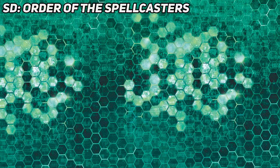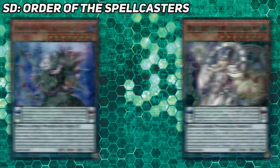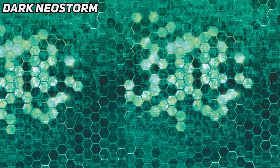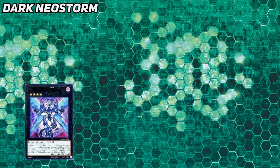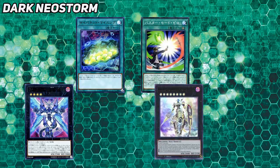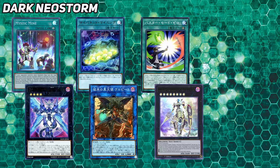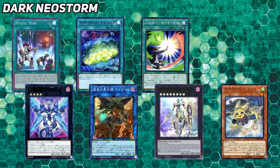We recently got Order of the Spellcasters as the new Structure Deck for Pendulum support, so all the Endymion cards aren't in the game either - so you're going to have to play Odd-Eyes, Pendulum Magicians, or Mythical Beasts if you want to play a Pendulum deck in this game. And finally, today we actually got Dark Neostorm released, so that makes sense why it isn't in the game - but that means things like Firewall Xyz Dragon, Cynet Mining, Assault Mode support, the new Orcus Xyz monster, Mystic Mine, and Cherubini, Evil Angel of the Burning Abyss, that entire set is missing.